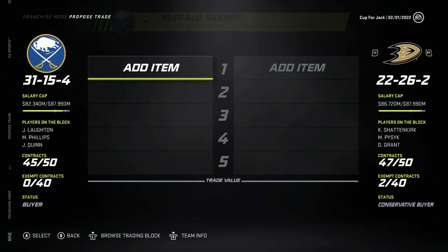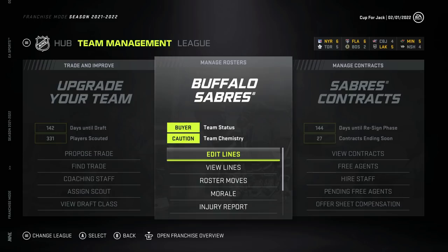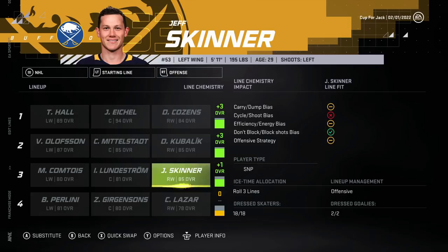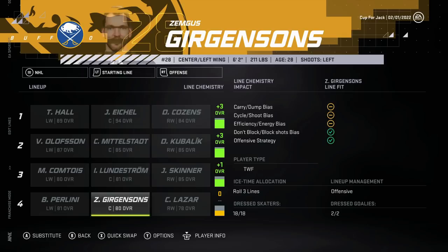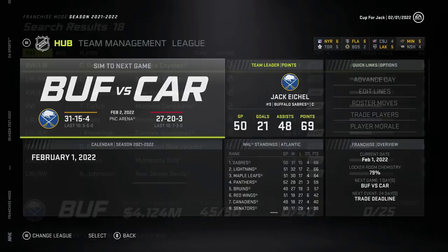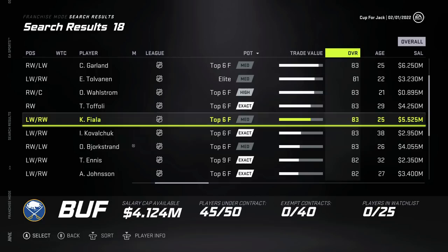Let me get those guys in the lineup and then I'm going to see about moving Jeff Skinner. I'm not seeing a plus 3 with Skinner, Lundstrom, and Maxime Comtois, unfortunately. Maxime Comtois has only got one green check mark, but this still gives it a plus 1. Let's see if we can get a legitimate third line sniper in exchange for Jeff Skinner. We need a sniper - there's no two ways about it. He has to be a sniper.